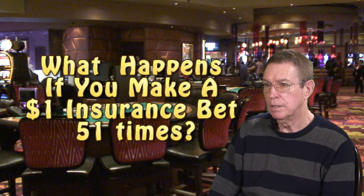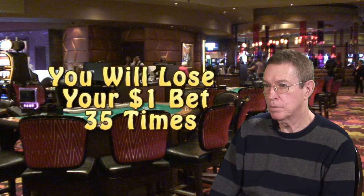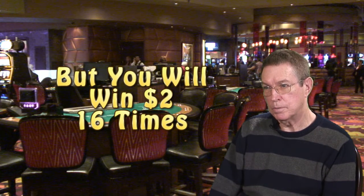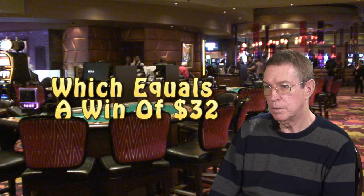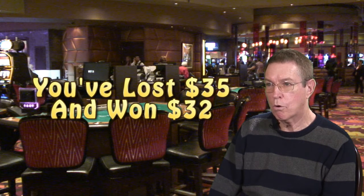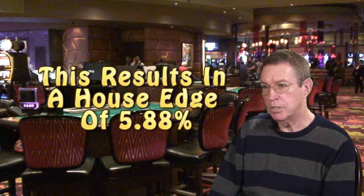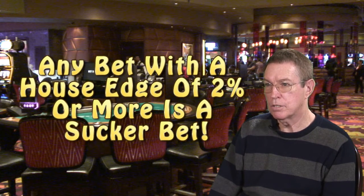Let's suppose you bet a dollar 51 times on that hand. What will happen? Well, 35 times you're going to lose a buck, so you're down $35. The 16 times that she has the 10, you're going to win $2, because your dollar pays off at two to one. So 16 times $2 is $32. You've lost $35 and won $32. Overall, for every $51 you bet, you're down $3. If you divide $3 into $51, that comes out to a house edge of a little over 5%. And in my book, any bet with a house edge over 2% is a sucker bet.